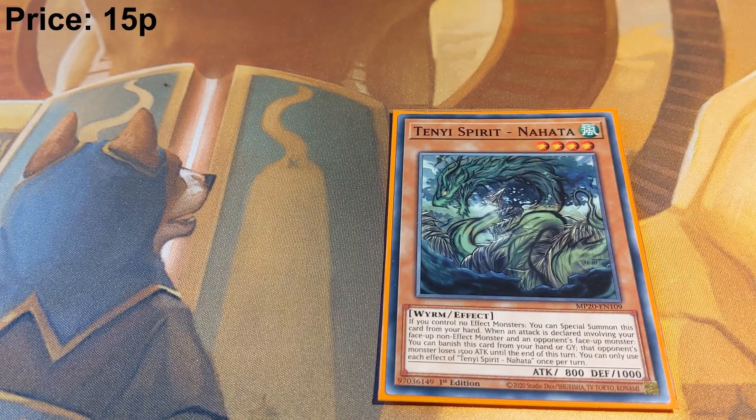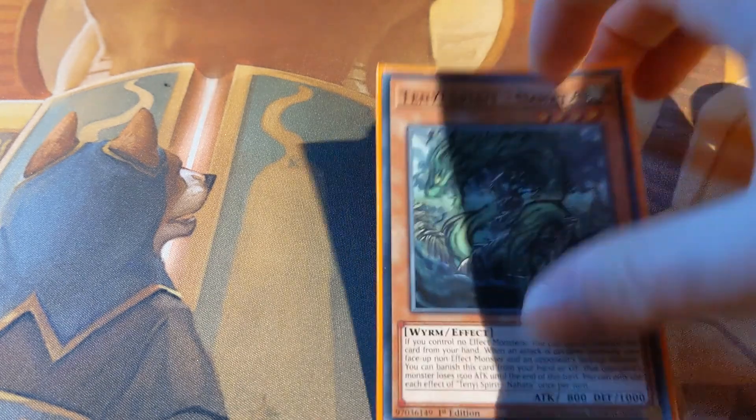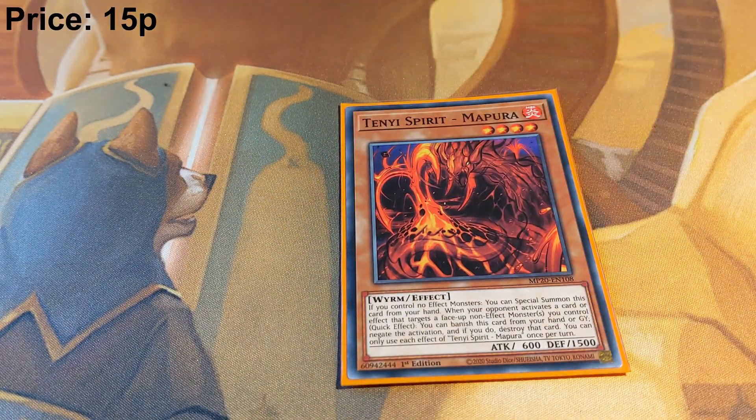We have Tenyi Spirit Nahata, which allows you to reduce a monster's attack by 1500 when it battles a non-effect monster. So it puts your Monks up to effectively 2500 attack and puts your Berserkers up to a massive 4500 attack. And we have one copy of Tenyi Spirit Mahpora, which allows you to negate any targeting effect that targets a non-effect monster you control.